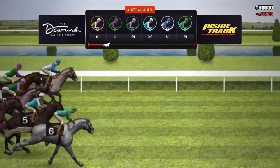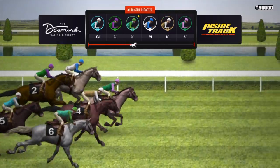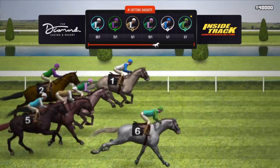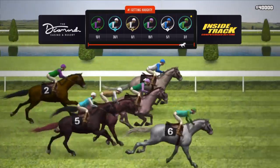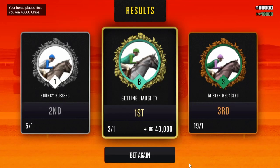So we're going to go ahead and see who wins. I am number 6, so we're going to go ahead and watch that. As you guys can see, we're running right now — and I won, easy as that! There's $40,000 in my chips. We only put $10,000 in, so the payout was $40,000.